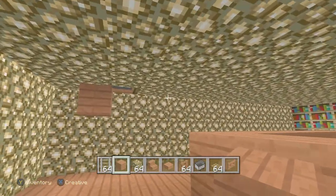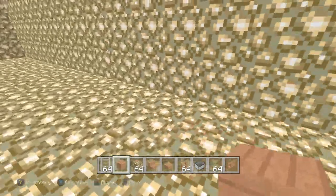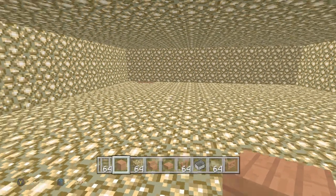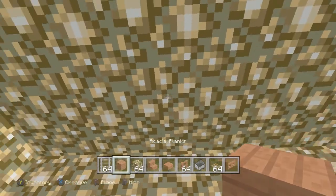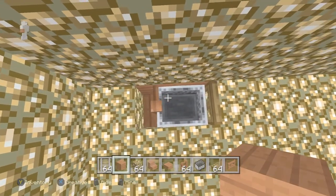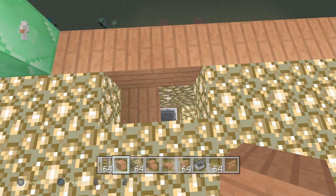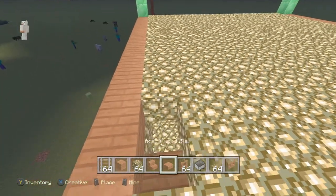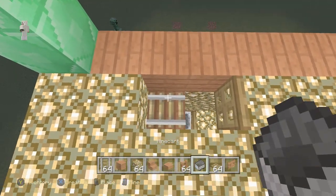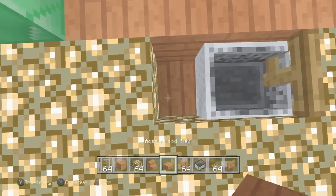Let me show you - here's my elevator, just like Stampy's elevator. I'm not trying to copy him, it's just, you know. There's a whole glowstone label here. What do you think I should build here? Maybe a food cafeteria thing. So yeah guys, you can use this method to board an elevator - you just push it to the side and break that, do it like that.